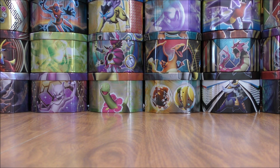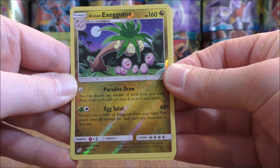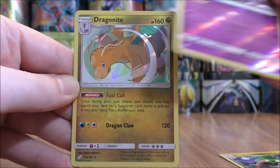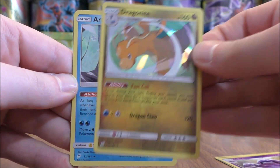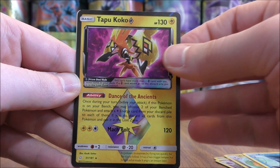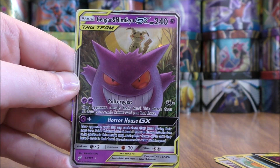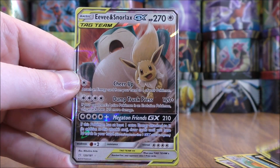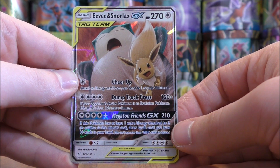So to summarize my pulls from 11 packs — not bad. I pulled two rare reverse holos: Alolan Exeggutor and Muk. Two rare holos: Dragonite and Articuno. One Prism Star: Tapu Koko. And two regular GX: Gengar and Mimikyu, and Eevee and Snorlax.